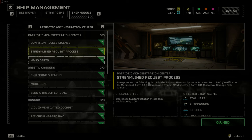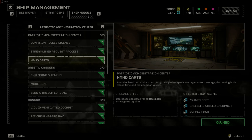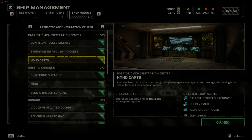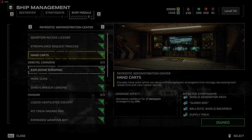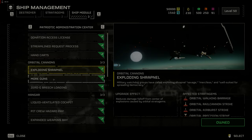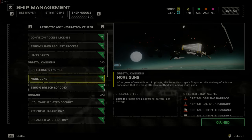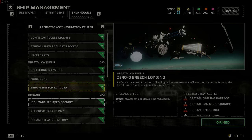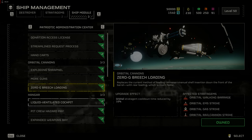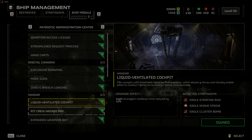Each category has three levels of upgrades — the third upgrade is usually the most expensive in samples required. If you use a lot of support weapons and backpacks, you will want to complete the Patriotic Administration Center. I don't use a lot of orbital cannons, but if you do, focus on that group. I upgraded the hangar modules first as I use a lot of eagle strikes — they can rearm faster and have more uses with a shorter cooldown than other orbital strikes.